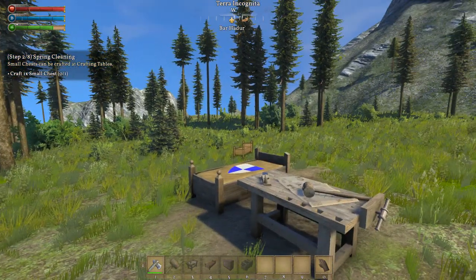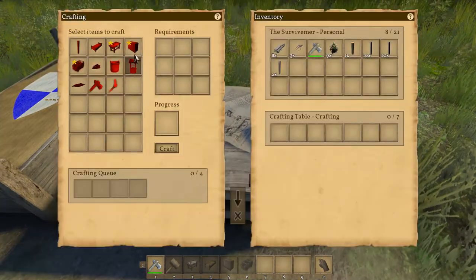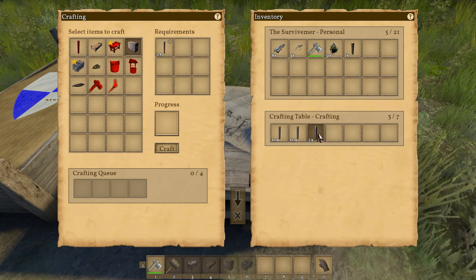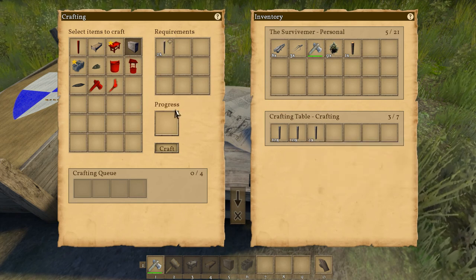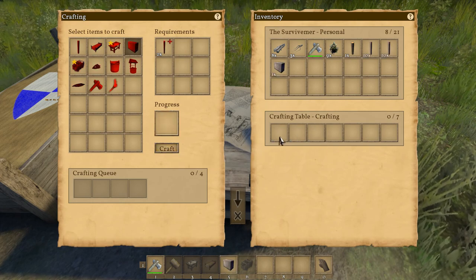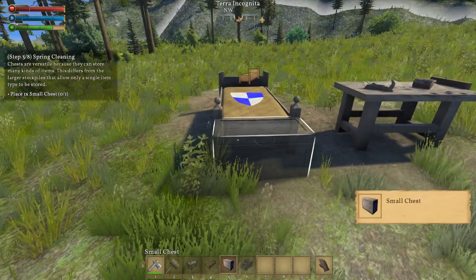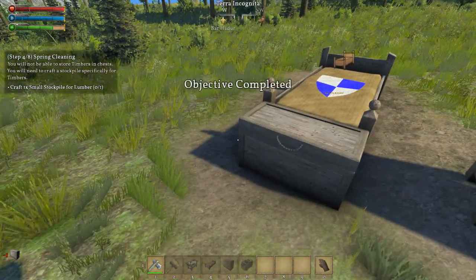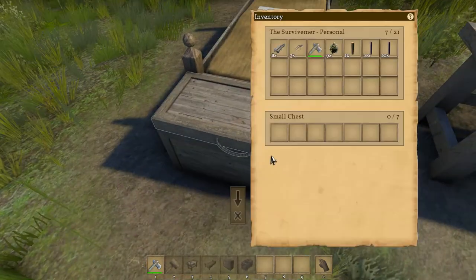Small chests can be crafted at crafting tables - awesome, so we need to do that too. What do we need for a small chest? We need two more timber. With Shift+click you can move things to inventory. We craft it - it uses only what is required. Now we have it as number five. I like to put it here - kind of buried a little bit, right in the feet of the bed.